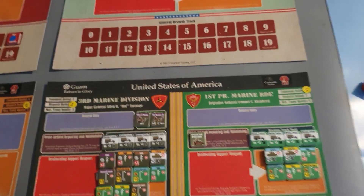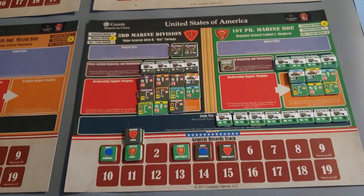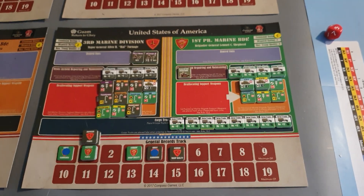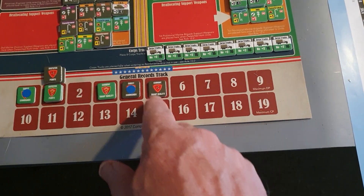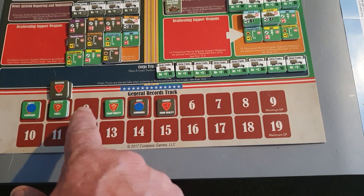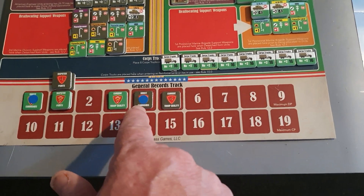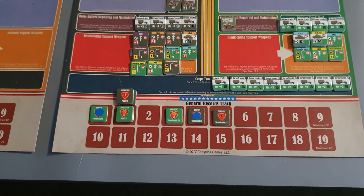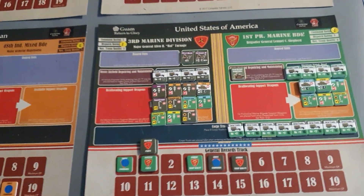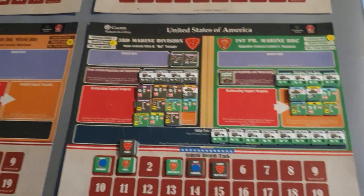You can't use command points to buy dispatch points like you can in some versions of GTS. Dispatch points are used to generate draws in the formation cup — similar to GTS. A divisional chip costs two dispatch points, while formation chips cost one command point each. You can't purchase chips for future turns like in GTS; you can only purchase them at the start of the current turn.